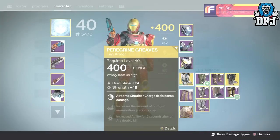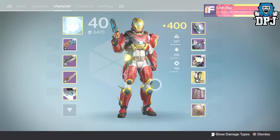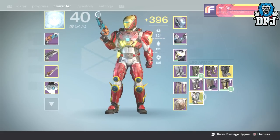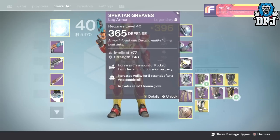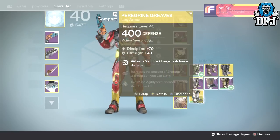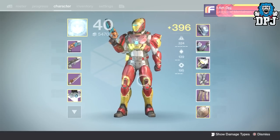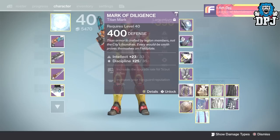For legs I'm wearing the Peregrine Greaves, because I think they look absolutely incredible, but the Spectre legs look equally as good. If you haven't got the Peregrine Greaves but you have got the Spectre Greaves, go with those. If you have the Peregrine Greaves and not the Spectre legs, then yeah, go with the Peregrine Greaves — they look just as badass.